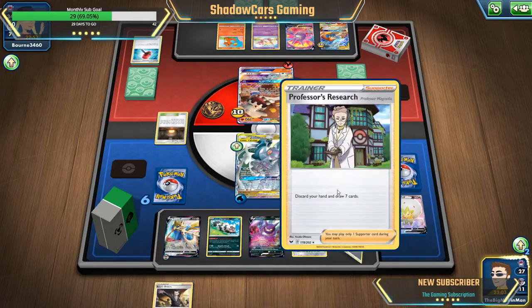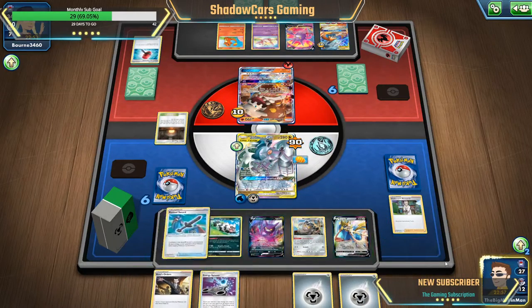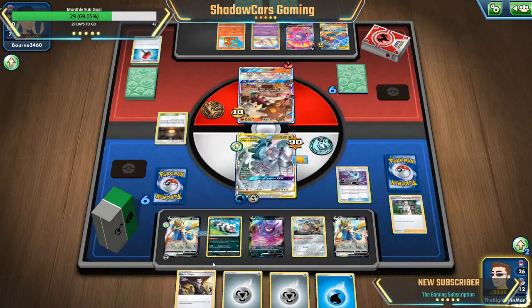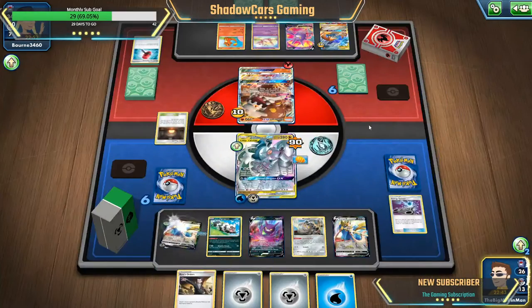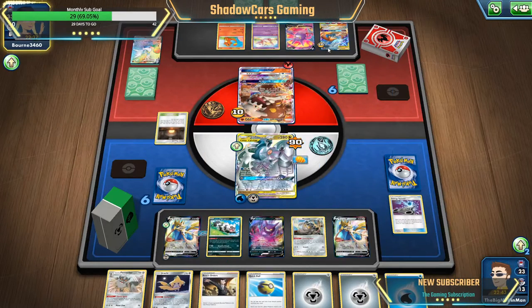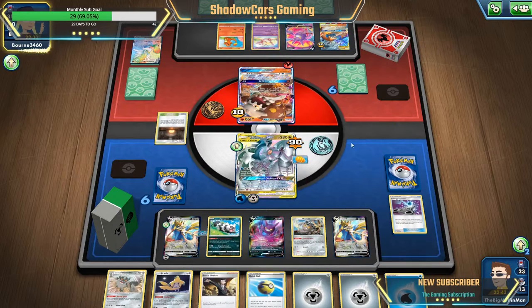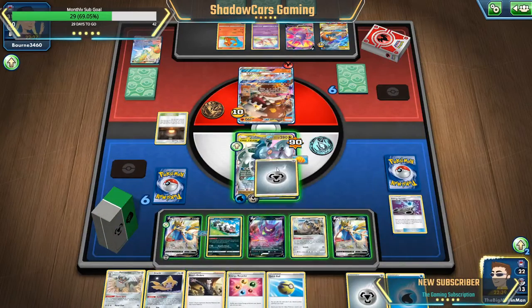Hey, Professor's Research. Okay, we're gonna pull a water energy out and Intrepid Sword — nope, I'm not on that one. And there's my Berserker. Now I'm not too worried about that one, I'm just worried about that one, 'cause he can still kill me with that.